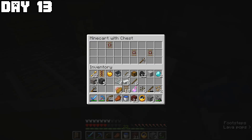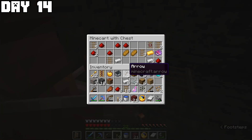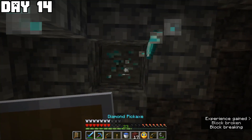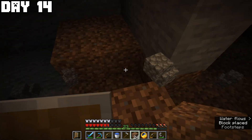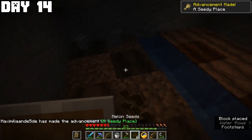On day thirteen I found a minecart chest, some diamonds, another minecart chest, and got some oak logs. Day fourteen brought even more minecart chests and three veins of diamonds. Back at the bunker I got some dirt and mined out an area to create a little farm for melon seeds and beetroot found in the minecart chests, planted them, lit up the area, and went to sleep.